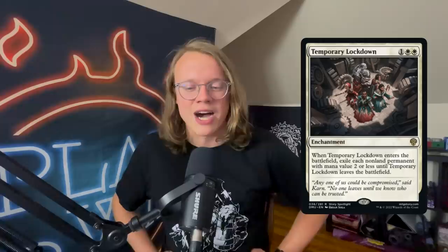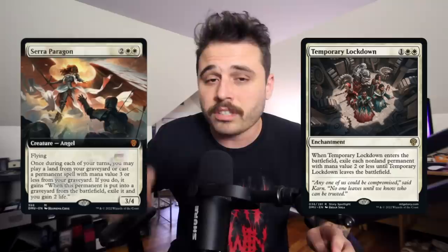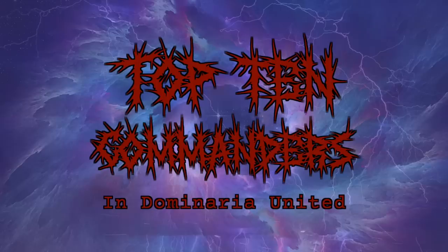Our top card for the 99 in cEDH is Temporary Lockdown — one and two white enchantment. When it enters the battlefield, exile each non-land permanent with mana value two or less until Temporary Lockdown leaves the battlefield. This kills a huge amount of stuff — basically all mana production and gets rid of a ton of hatebear effects like Eidolon, Magistrate, Collector Ouphe. Being an enchantment is also relevant. Mono white got a lot of support in this set specifically. Three mana for a sweeper that can hit more than two things is very strong.